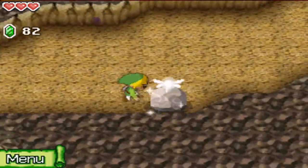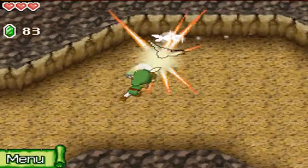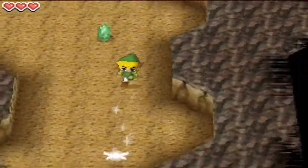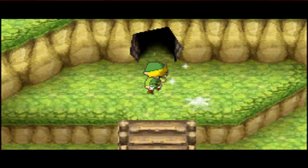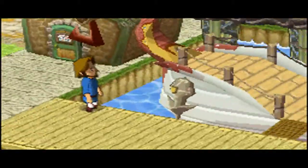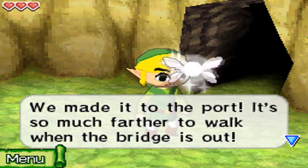We can actually use these rocks to hit enemies too — just tap on the enemy you want to hit and bam, just like that. I really love what they did with the fighting mechanics for this game using the DS. It's actually pretty good. And now we've arrived — we are in the port. We made it to the port!